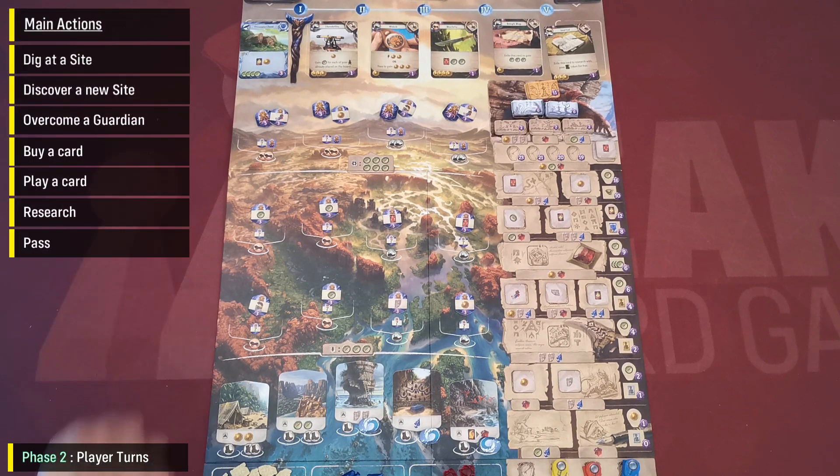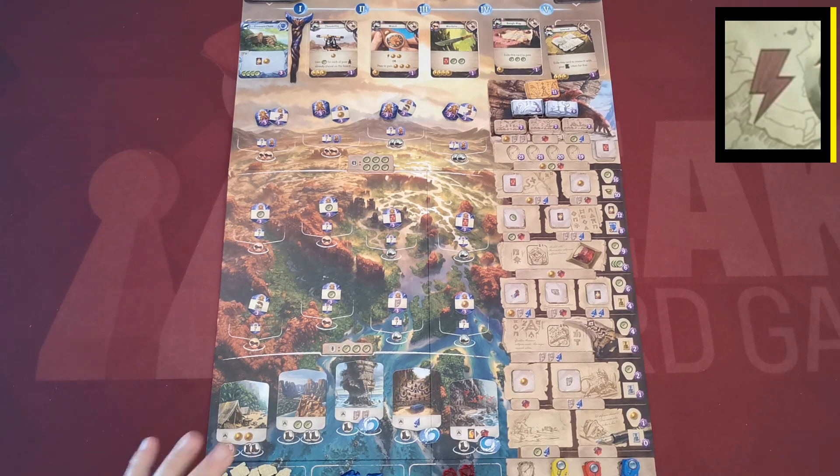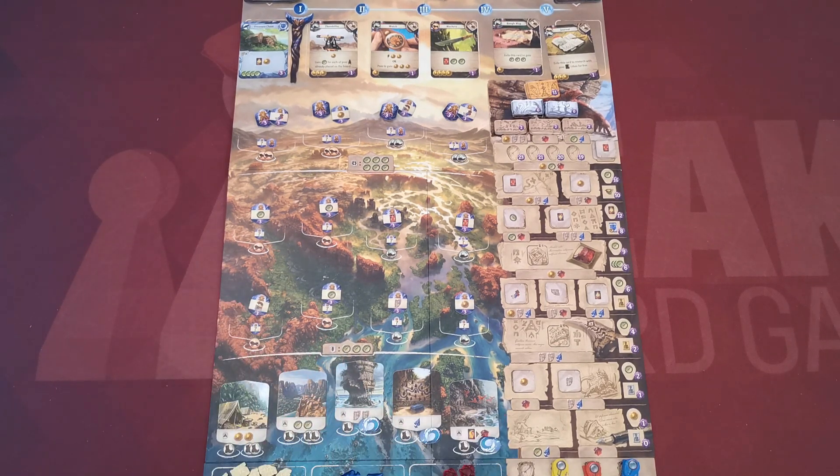In phase two, starting with the first player and then in clockwise order, players take turns performing one main action and any number of free actions before, after, or during their main action. Free actions are designated by the symbol of a lightning bolt, which can be found on cards or on tiles in the game.